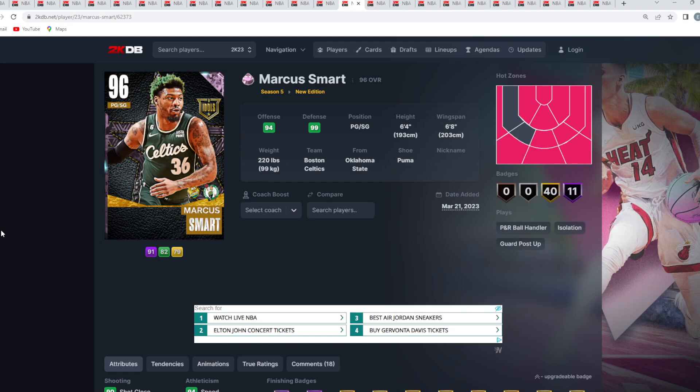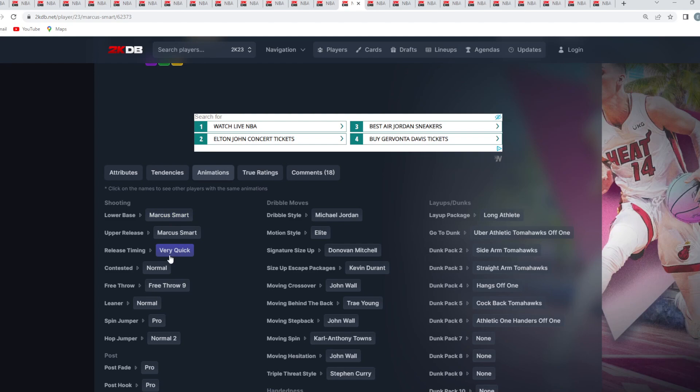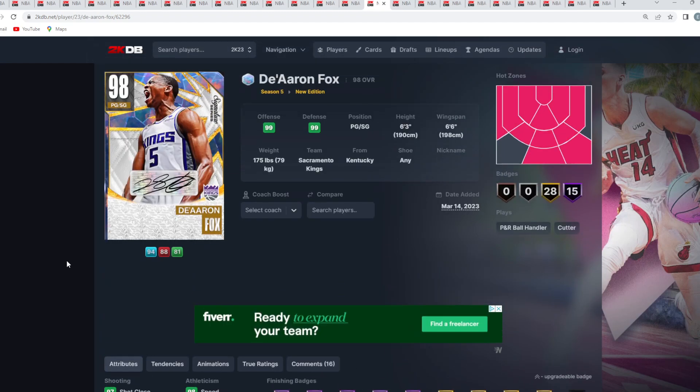At number 14 is Marcus Smart — a better point guard than Fox because of the defense he provides. He's got 90 block, 88 steal, 97 perimeter, 97 lateral quickness, 95 interior defense. He can drive to the rim with 95 driving dunk and 95 vertical, and has Hall of Fame Bully and Posterizer. I like his jump shot on very quick timing more than Fox's on quick timing, and his sigs are just as good — the Demich size up is better, though Fox has the Kobe escape.